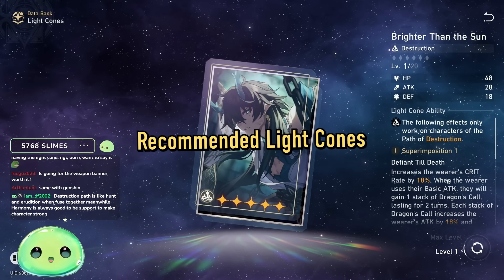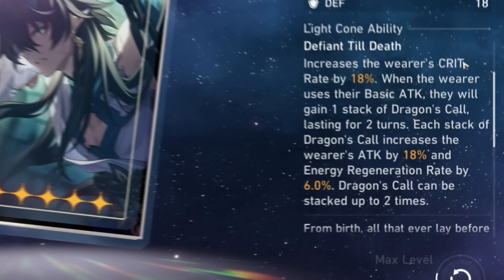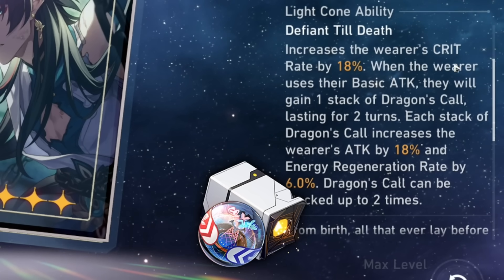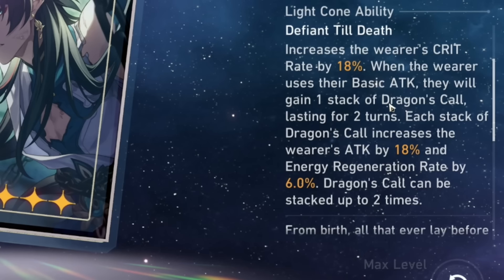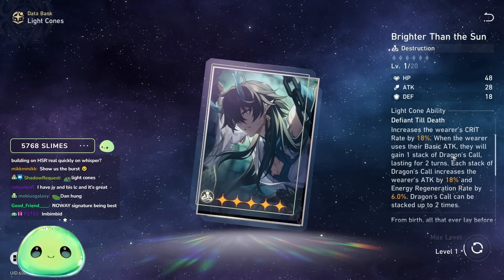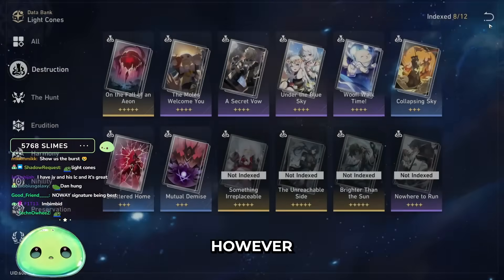Let's quickly talk light cones for Dan Heng. His signature light cone is going to be best in slot on him — it is a stat stick beyond belief. You're getting 18% crit off the bat, which will help with Rutilant Arena. Whenever the wearer uses their basic attack, you gain one stack of Dragon's Call which lasts two turns, and every stack increases your attack by 18% and energy by six — up to two stacks. So 36% attack, 12 energy, and 18% crit. Absolutely busted.